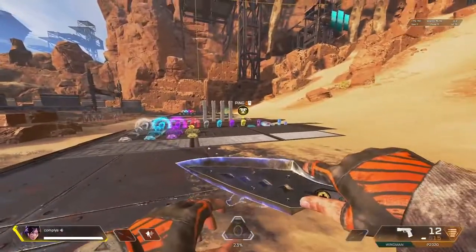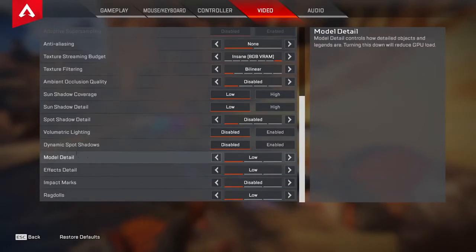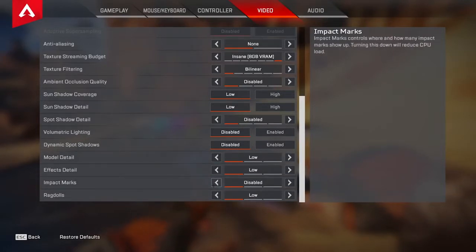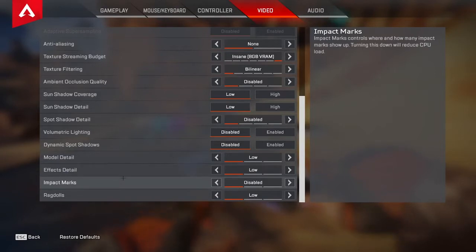Now we're going back into settings. Scroll down to model effects and impact marks. Set model and effects details to low, and impact marks to disabled. In my auto-exec file — linked in the description — you can set model detail even lower, which removes unnecessary clutter and doesn't fully render certain objects so you can see more. Leave effect details on low because cranking it up enhances things like thermite grenades, certain explosions, Bangalore's ult, or Caustic's gas visually, making it harder to see through them. Impact marks just puts bullet holes in walls — no reason to have that on.